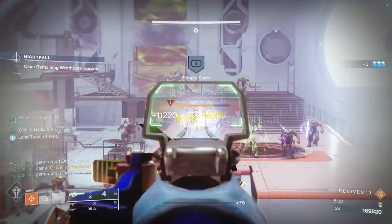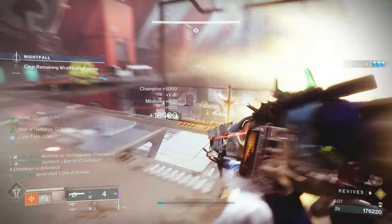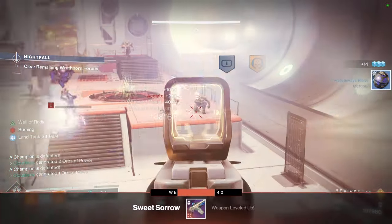We have a lot of champs — let's put a well down. We'll just shoot through the shield with our barrier auto rifle. We might be able to one-tap this guy — yep, and this guy too. It's great.